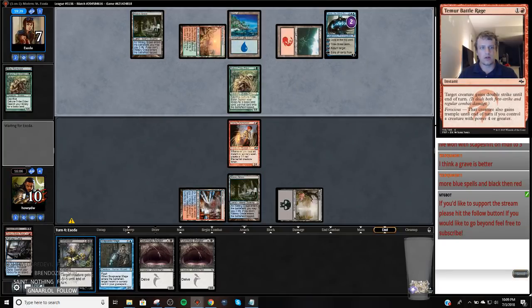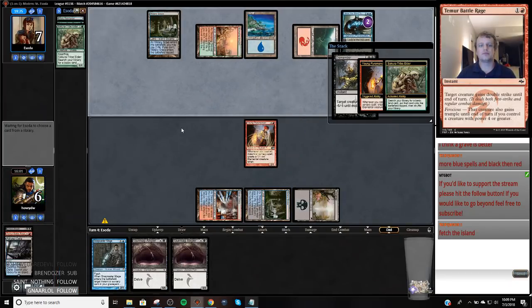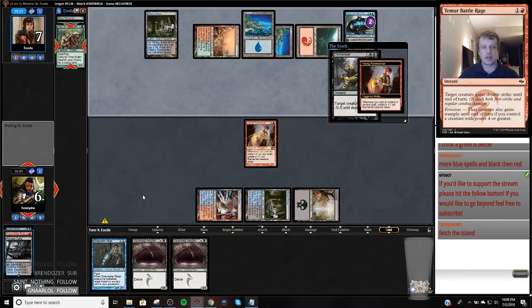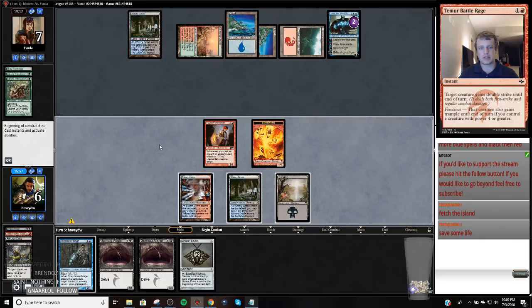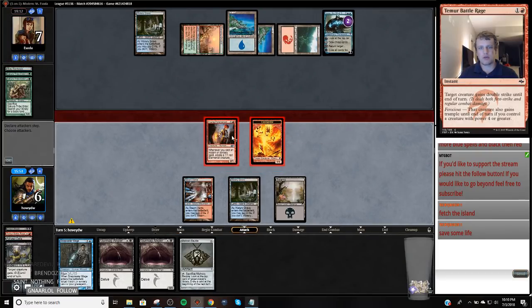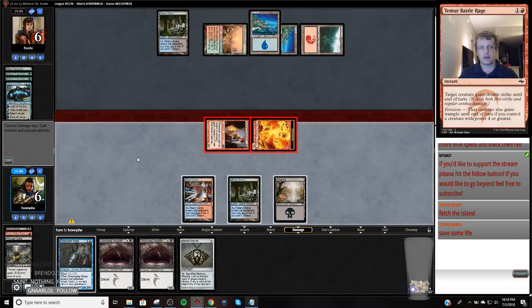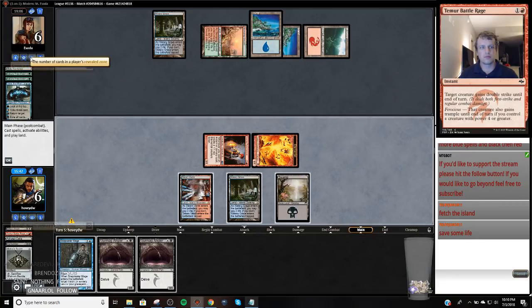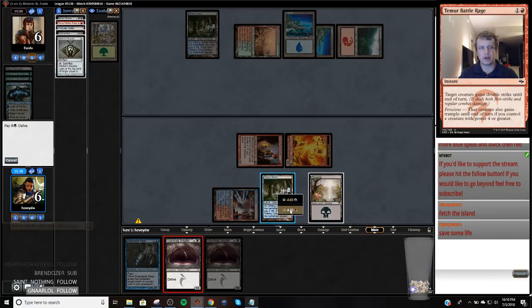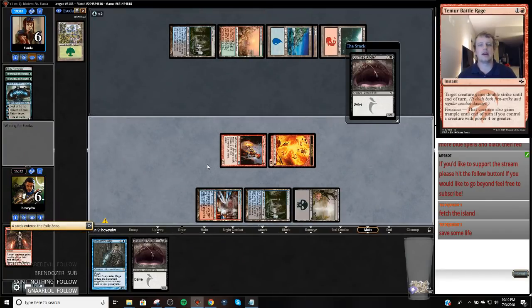Watery Grave now. With my mana base I can now play Gurmag Angler next turn, which is good. So I'm going to send this at Jace and attack first. I would be willing to bet my Gurmag Angler is about to run into a Remand. Let's see what my opponent's top card is — Forest. We're going to pay full retail here because we want Gurmag Angler. We get remanded. So I drew a Forest which means I can cast Baloth now — I probably should have left my Dismember in there.